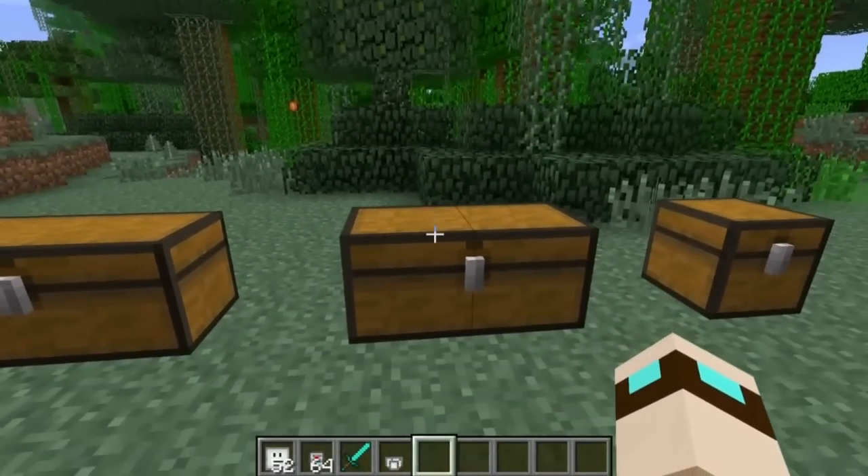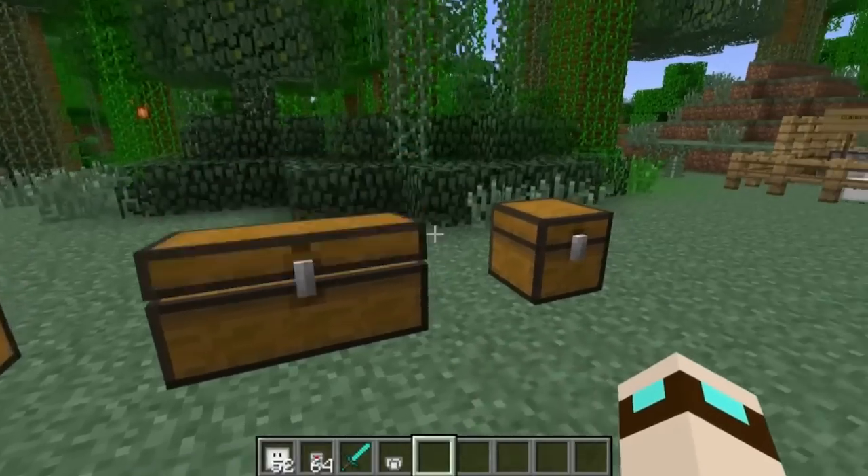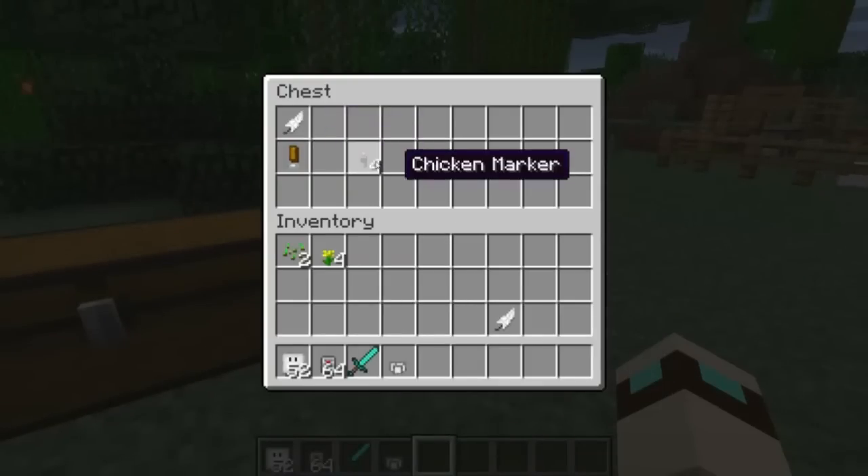There are some really important items which will help your cubes determine where they need to go and what they need to place inside chests. You need to create a marker, done with wood planks and wool. Then you create a chest marker — done with a marker and a chest on top — to mark your chest and help your cube bot know where to go. There's also a pig marker, made with cooked or raw pork chop, and a chicken marker, made with a feather and the marker.